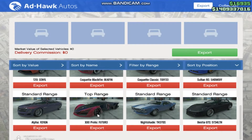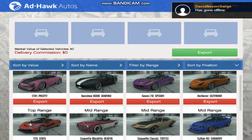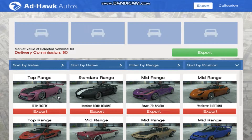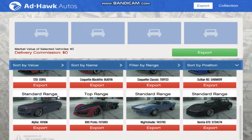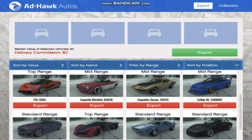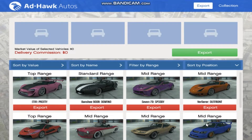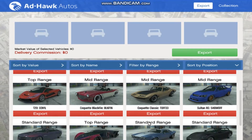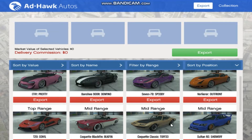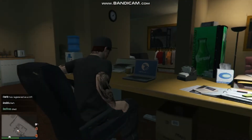So you see I have a top range car there, and there, and there. In order to get a top range car every time, you have to have a specific number of mid range cars and standard range. You need 5 mid range vehicles and 4 standard range. Once you have those, every car that you source after that will be a top range vehicle.